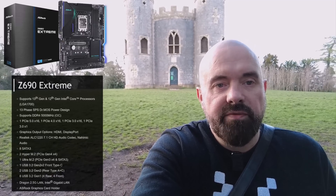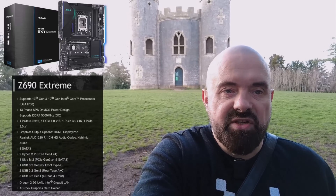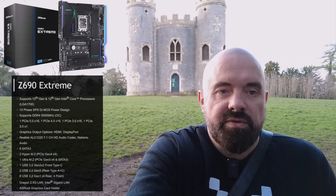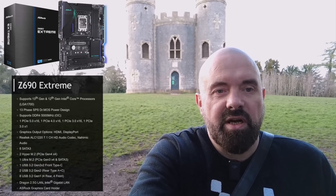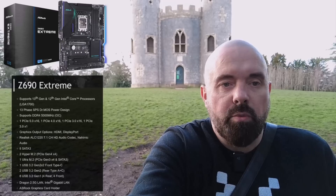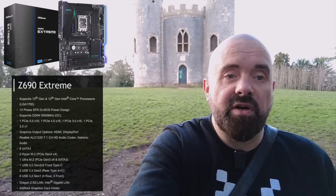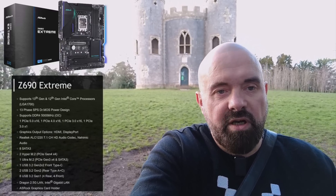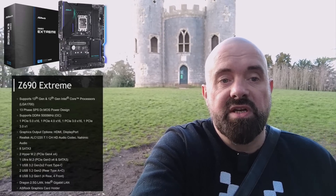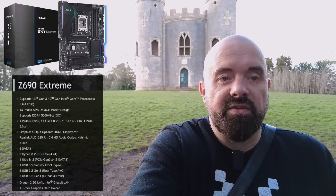It's the ASRock Z690 Extreme, a quite nice board with eight SATA ports — two more than my previous board. That might let me move the HBA controller into my backup server. It also has two LAN ports: one gigabit and one 2.5 gig. I really like that it doesn't have built-in Wi-Fi — if you want Wi-Fi you add a card — meaning it won't consume any unnecessary resources or power.